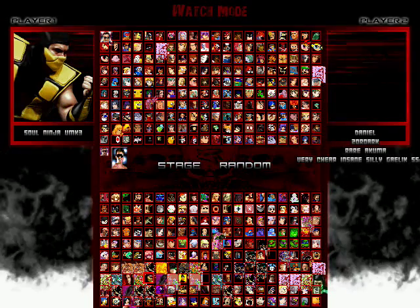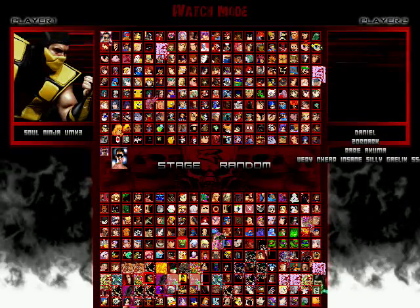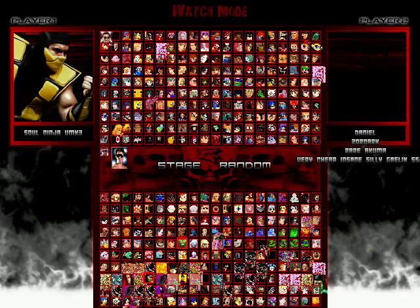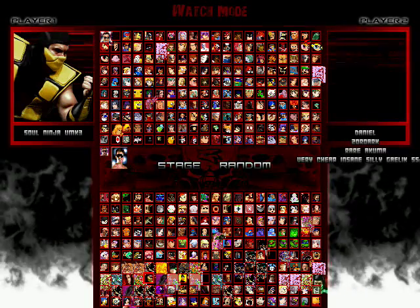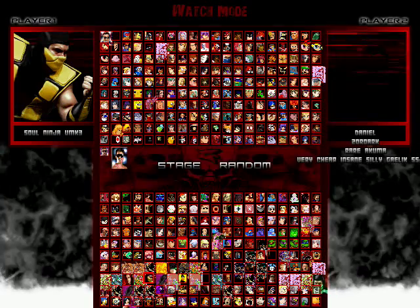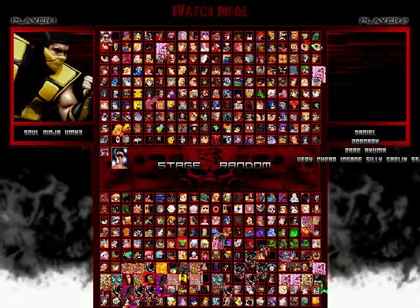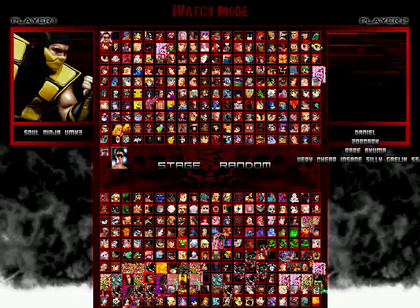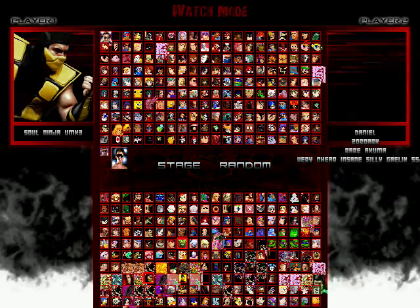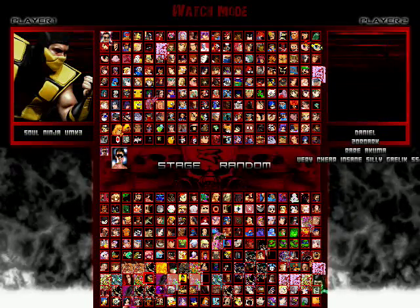For choosing Chameleon in Soul Ninja UMK3 — I didn't get Chameleon before, but I will get it right now. Because on the Mugen Wiki site, it says you can choose Chameleon by pressing the same input from Mortal Kombat Trilogy. I tried and tried and tried, nothing happened. But I did some practicing in training mode and I got him by pressing any kind of button to choose any ninja, then pressing F4 many times until I get Chameleon.